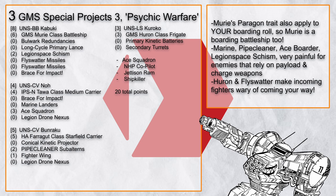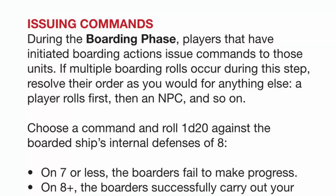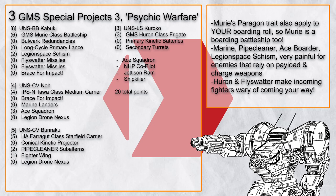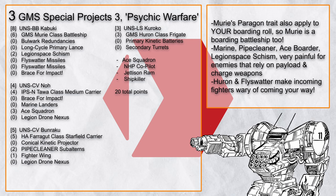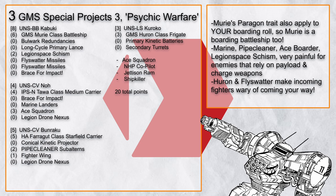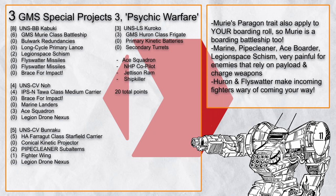'Battlegroup GMS Special Project 3: Psychic Warfare' is as painful as it sounds, focusing on boarding with Marine and Pipe Cleaner — which also involves a d20 roll — so Muri is both an anti-boarding and boarding battleship. Legion Space Schism combined can cause a huge problem for enemies focused on payload and charge weapons, reducing their damage output. Boarding units are split across two carriers so if one goes down you can still board. There's also an Ace Squadron with Jettison Ram for painful boarding, Shipkiller for serious damage, and NHP Co-Pilot for more tactics. Keep these Lancers alive and they'll bring kills worth millions times their own tonnage.